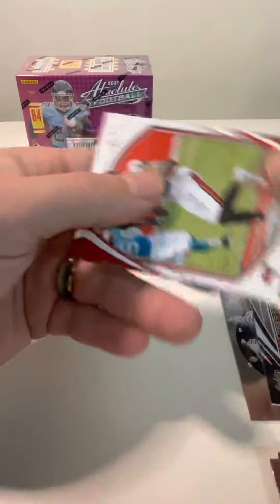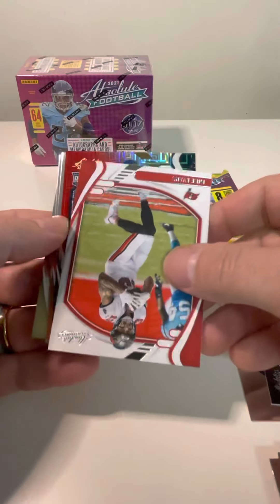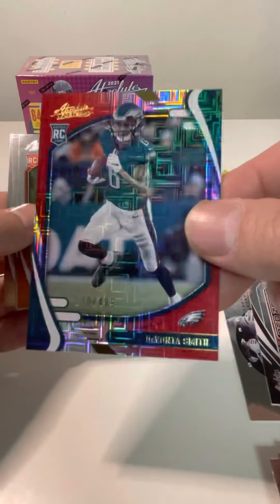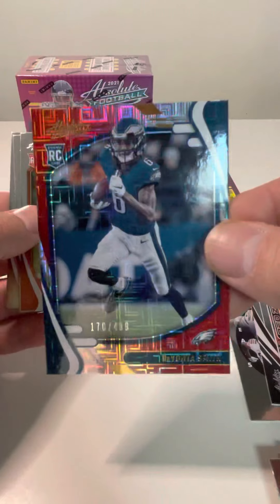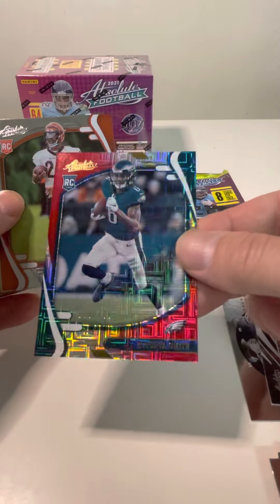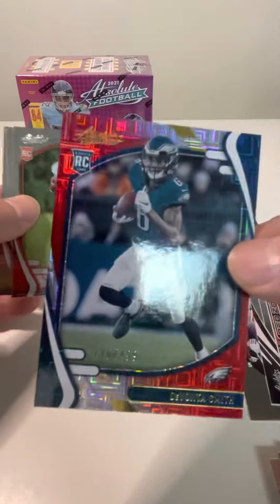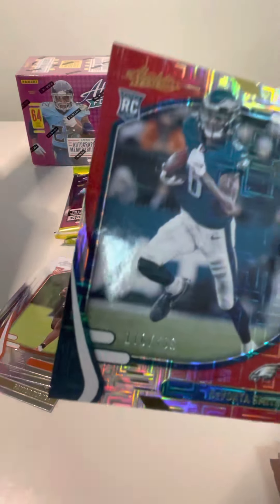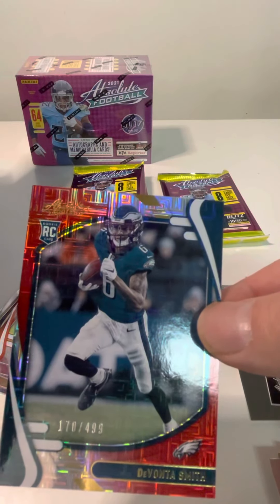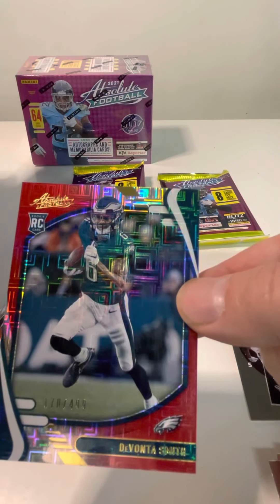And this is — what is this? A rookie. Whoa, look at that. Oh, it's numbered! That is a beautiful card. That's a Devontae Smith numbered to 499. I'd have to look on here — oh, here it is. So this is a diamond green wave numbered to 499.